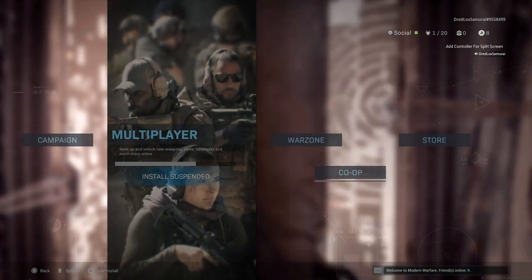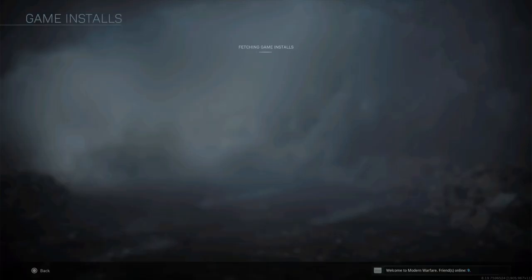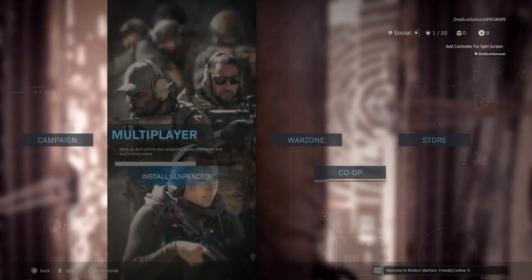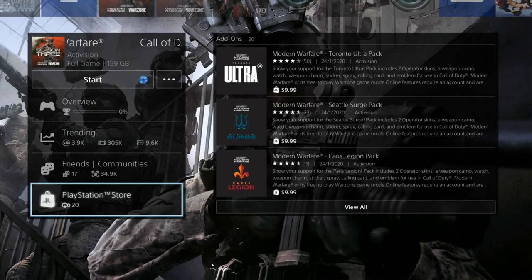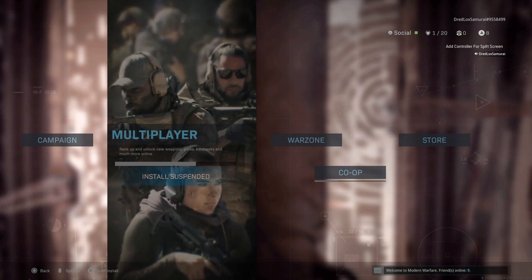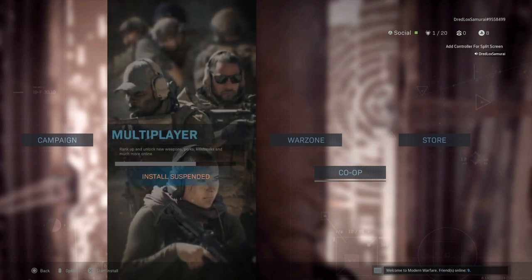The 99.9% answer everybody was giving was: just open up your multiplayer and press X and some packs will install — that didn't happen for me. Another answer was: go down to the dashboard and drop into your add-ons on the drop-down menu and you'll be able to download the packs from there — that didn't work for me either.